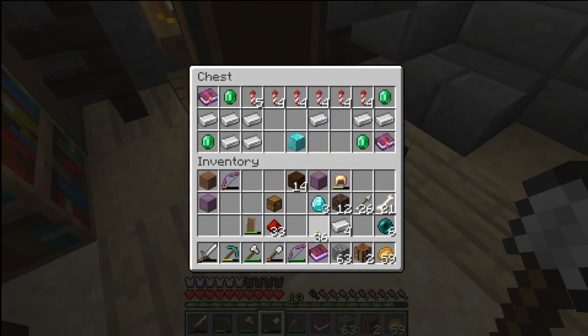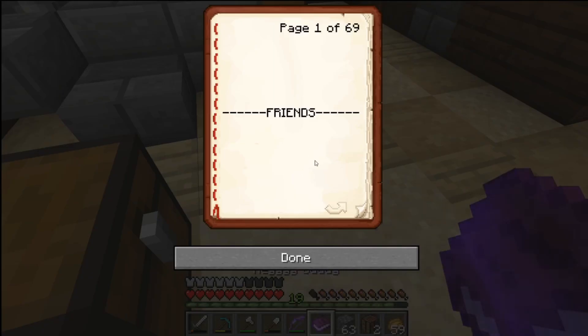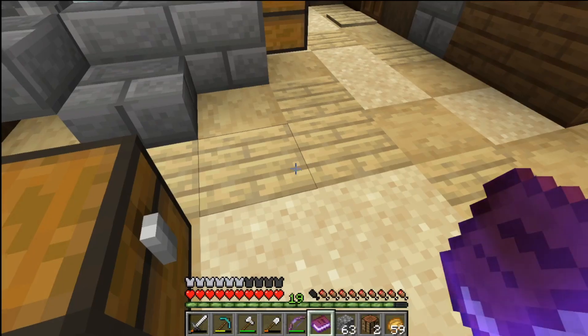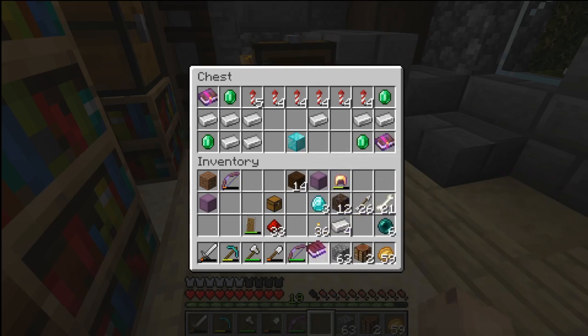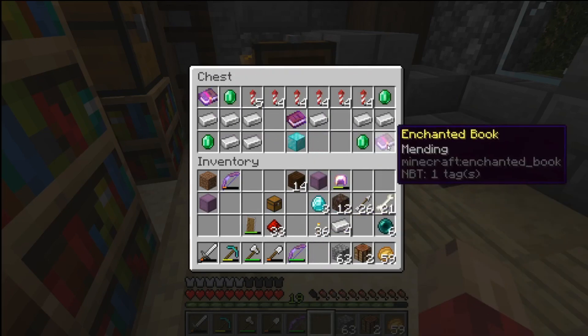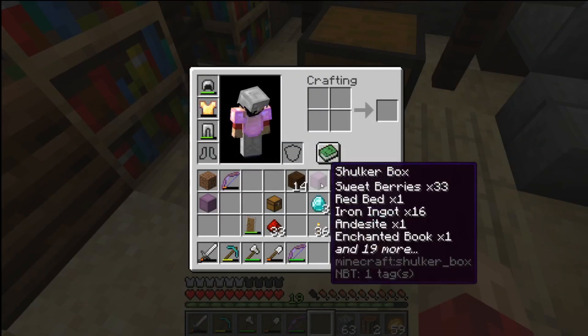This is from Blue. Let's see what this says. Friends - hey buddy, welcome to the server. Here's some gifts from me and Ryan to help you on your way. Blue and Ryan. What a bunch of sweethearts. Look at this stuff - we have Unbreaking 3 and Mending.